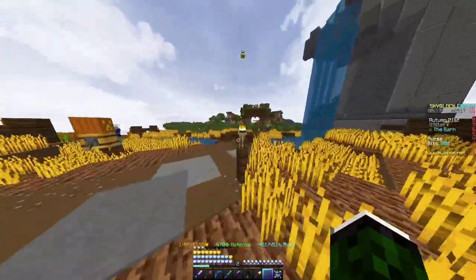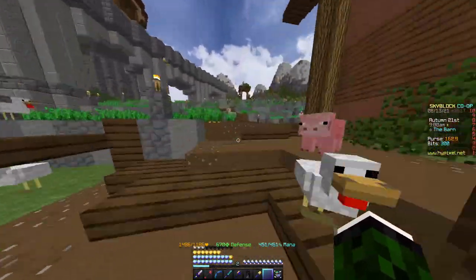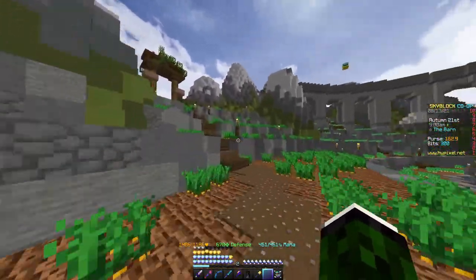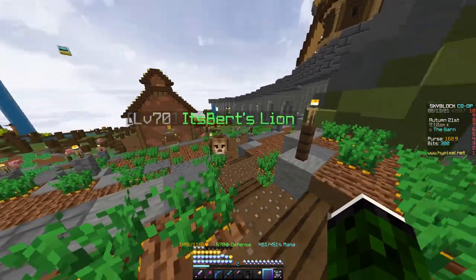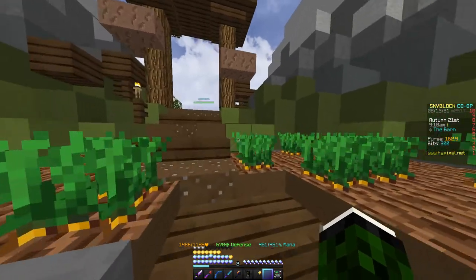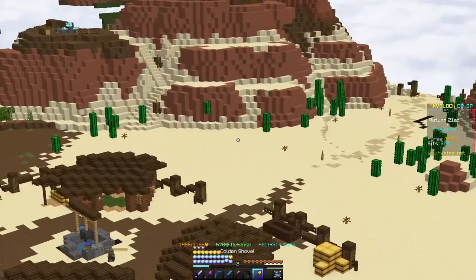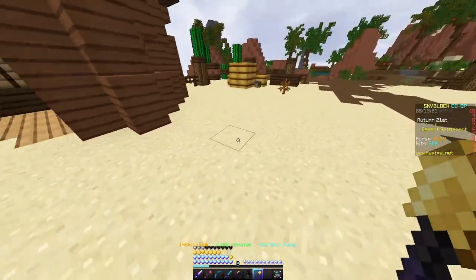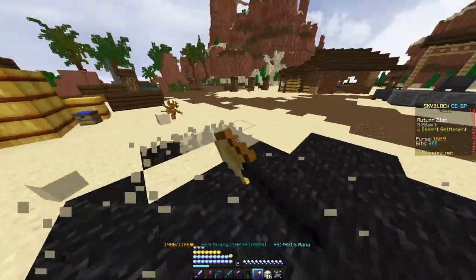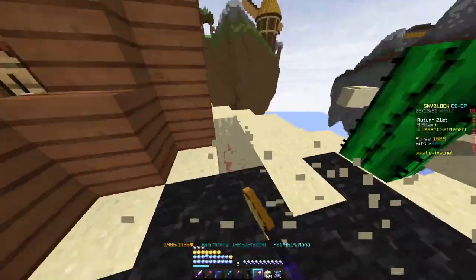What we want to do instead is come over this little bridge here, go around the left of this little pathway, and come up the path on the left. Just up here, you want to go to the desert settlement. Over here, there's barely anyone doing it. With your efficiency shovel, what you want to do is just run around and collect all this sand — just collect as much sand as you possibly can.